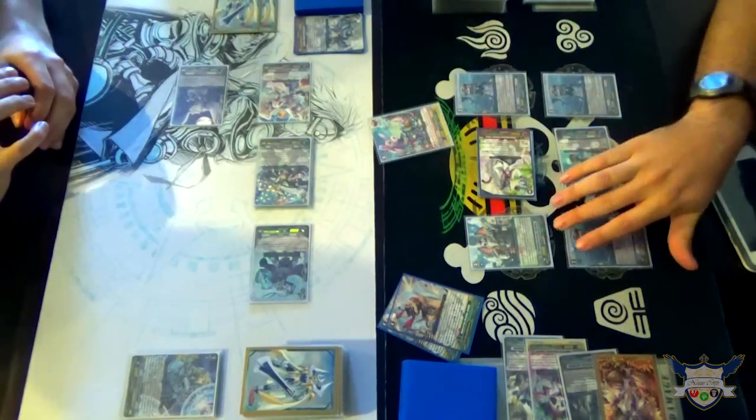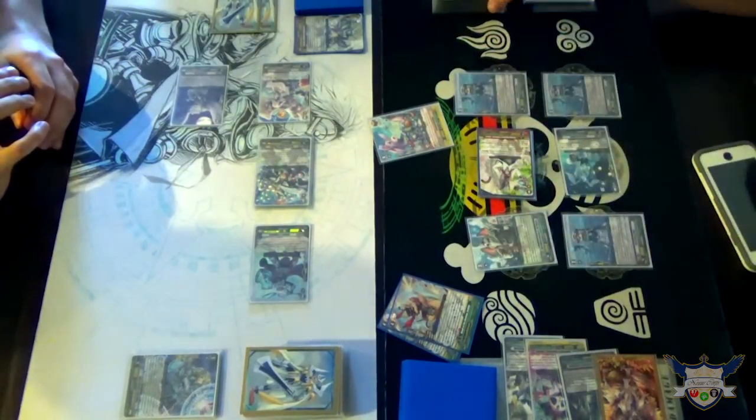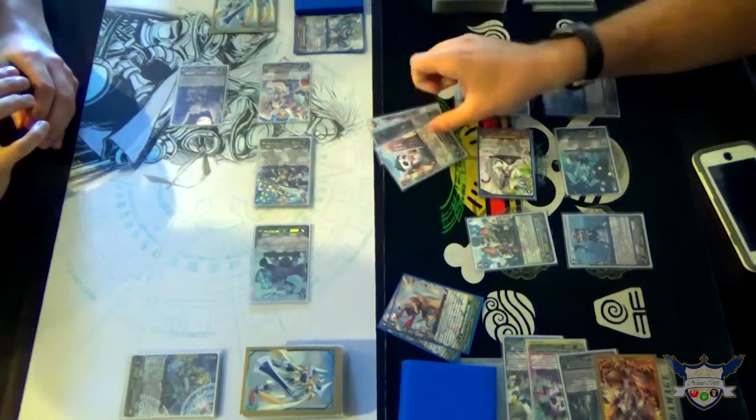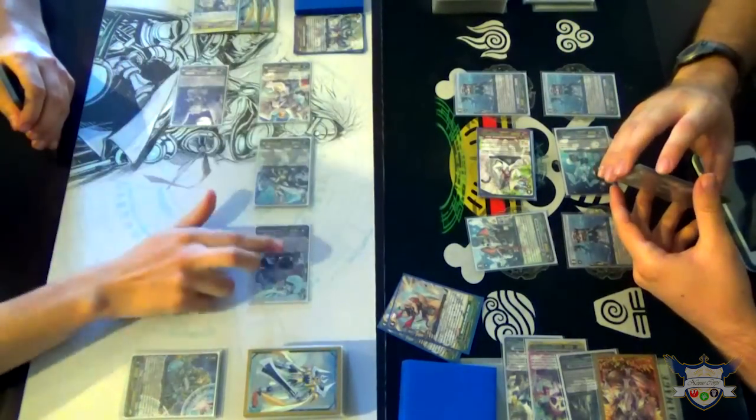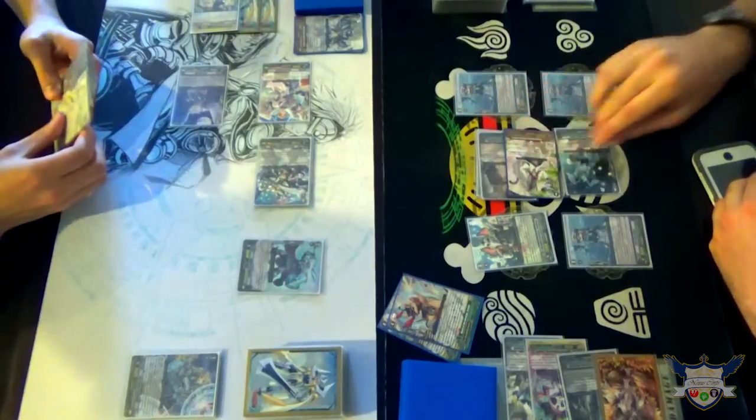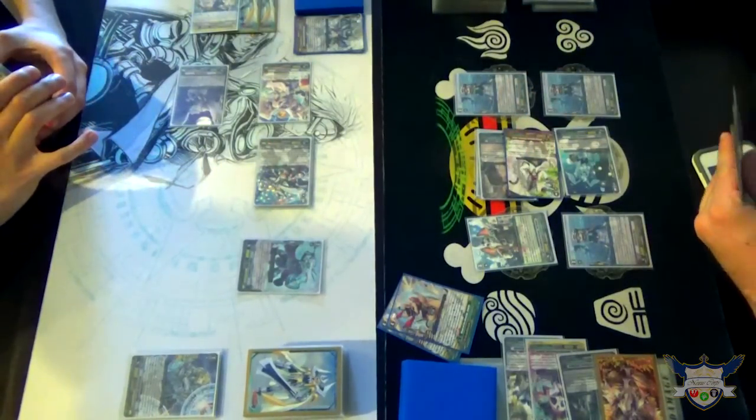First check. Draw trigger. Power to tusk rear and draw a card. Second check. Then third check. Damage check. Stand trigger. Power to Vanguard. And stand Franklin. Still a big belly. Draw a card.